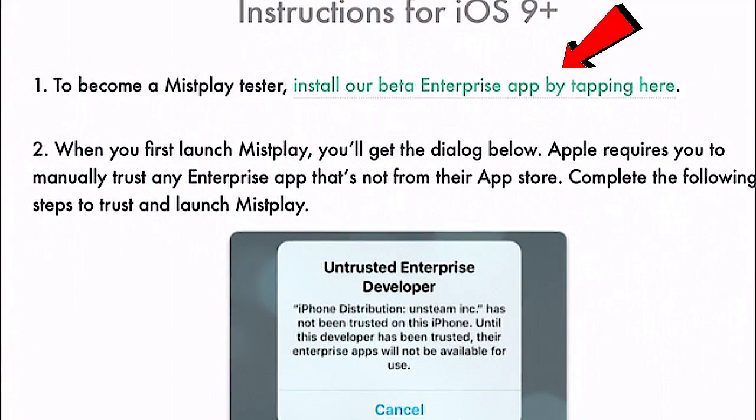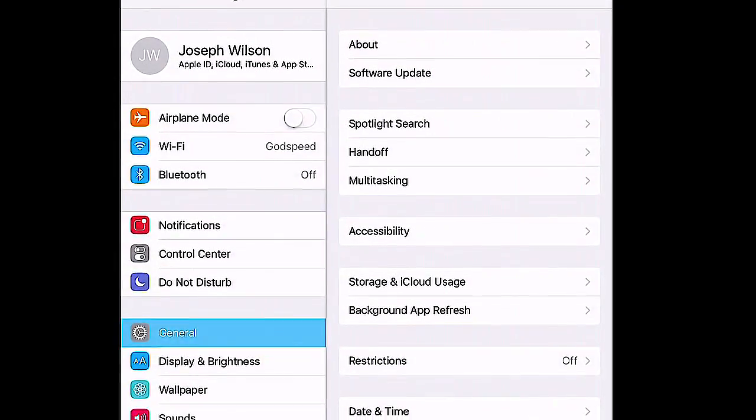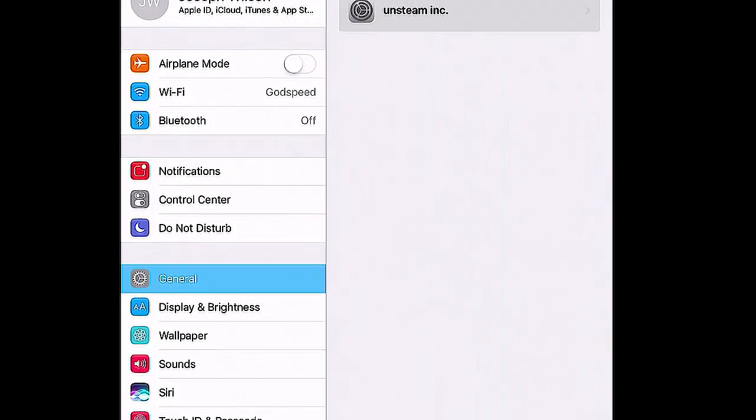Just go ahead — in the description there is a link for you to follow. Download the app on Safari or your web browser, and then make sure you go into your settings and trust the app because it won't work unless you do that.